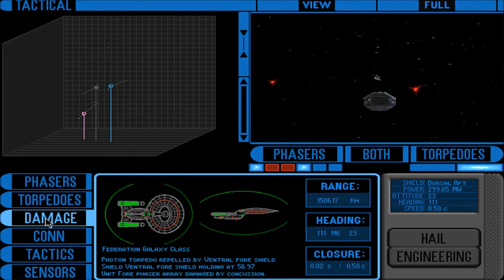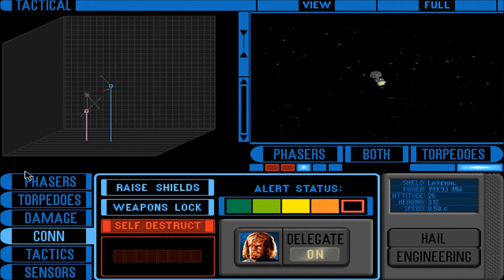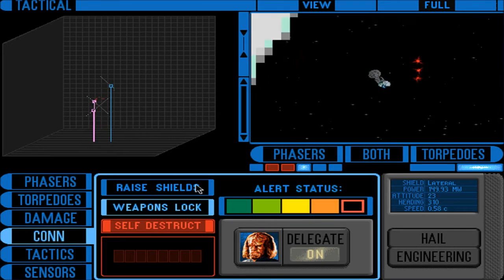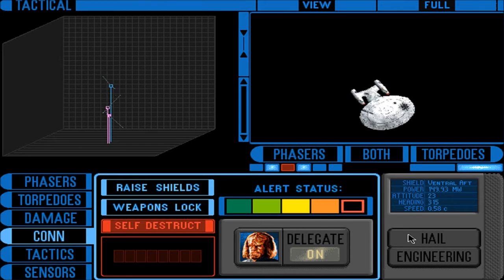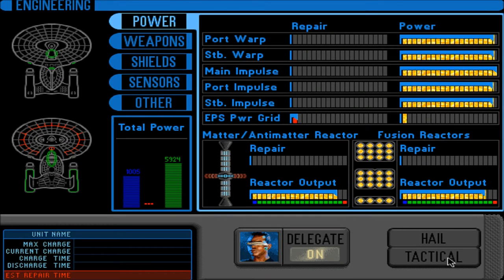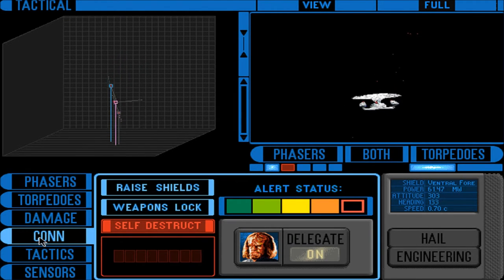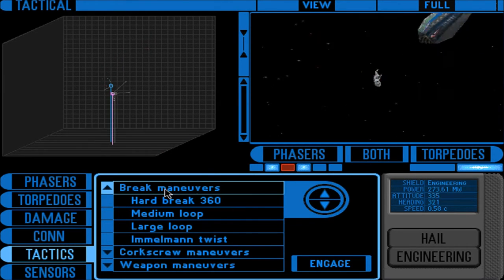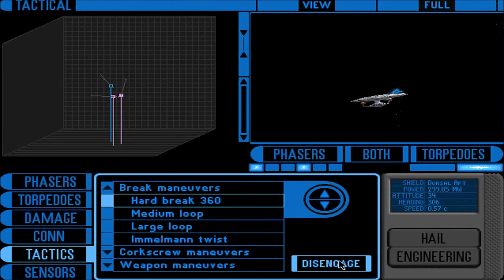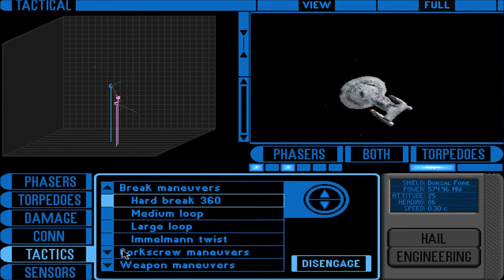I want to warp out of here or something — I don't even know where to go for that. Torpedo away. Our shields are up. There is no response to our hail. Enemy ship is firing, torpedo locked, we have been hit — no damage. Brake maneuver, engage! Doing a hard brake 360, I think. Torpedo away — direct hit.